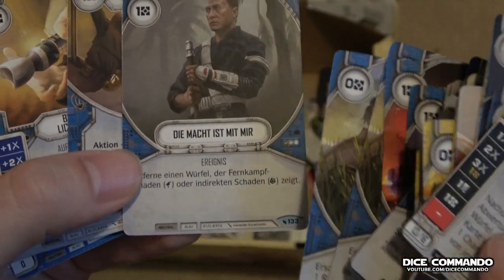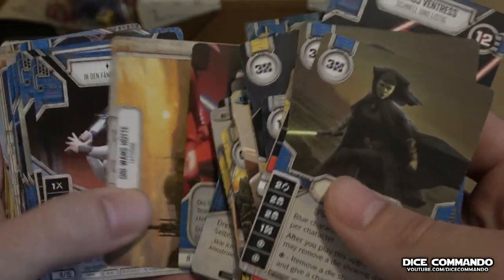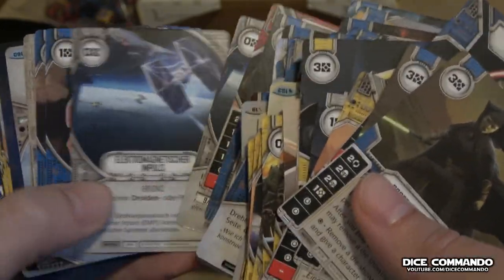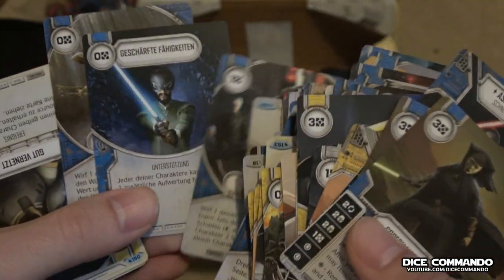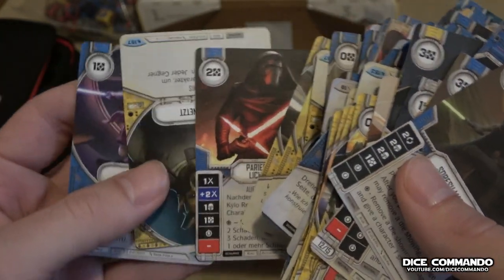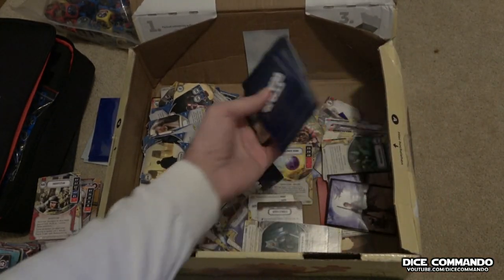Die Macht ist mit mir. Die Macht. Sorosu — no, two Sorosus. He did say he liked to play Blue Hero and said he's got cards in here for a Relo ability deck, so that's probably what we're looking at. Conflicted. Hone Skills. Cross Guards. I bet that upper corner is the Relo deck. More sleeves.